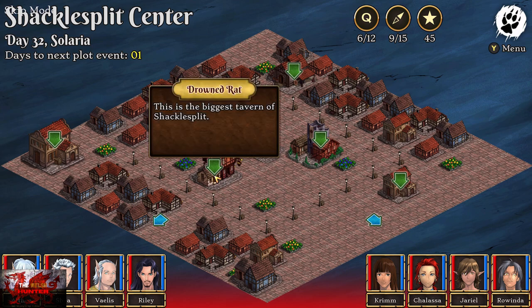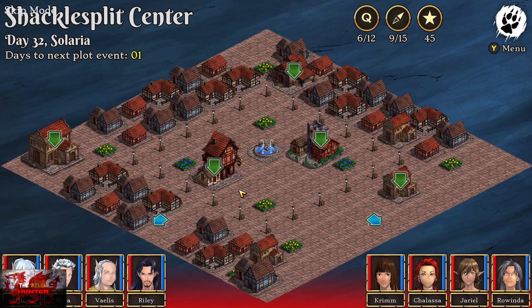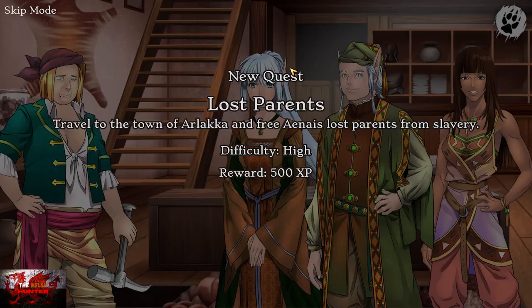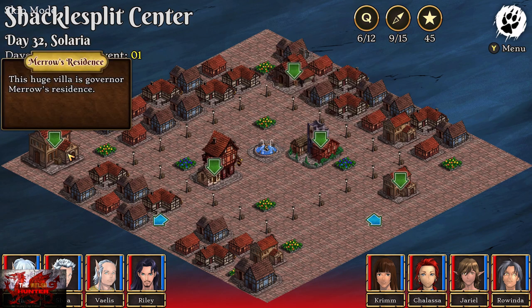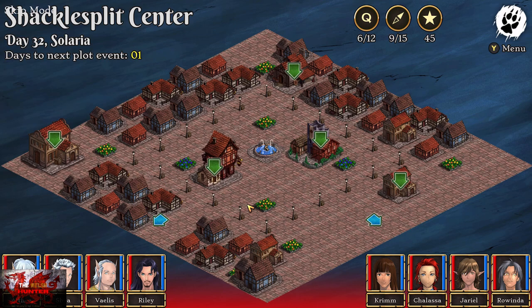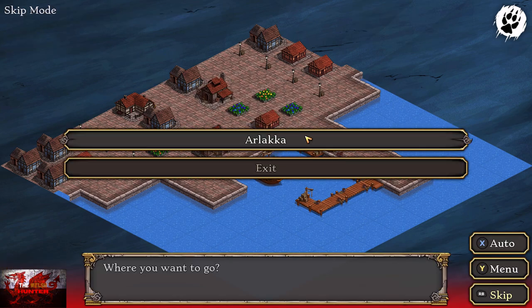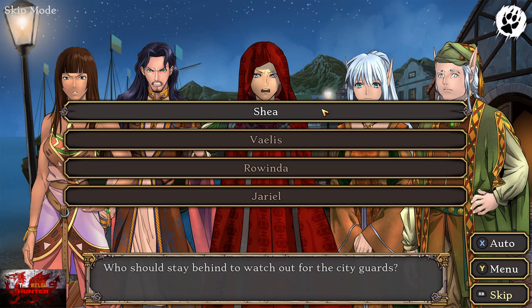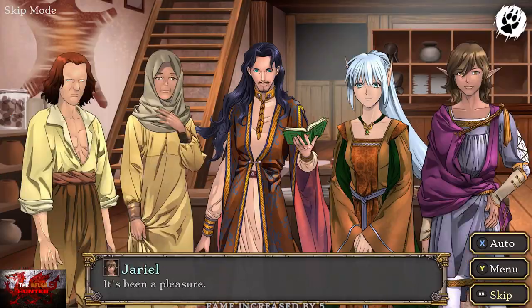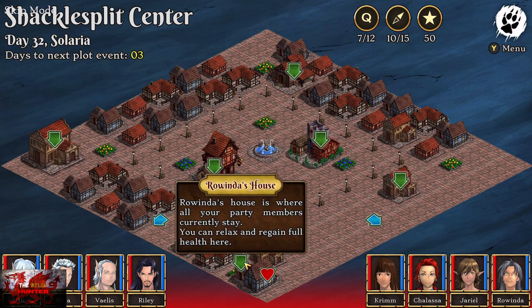What we're going to do is enter the Drowned Rat and then the Forge — that's going to get us another new quest. Exit here, then go back to the Merrow's residence in the top left-hand corner. From here, go back to the ship. Choose choice one — Alaka. Then choose choice one again: 'Let's try sneaking in.' Then Shea. Once this one is done, go back to the Shackle Split main area and back to Rowinda's house, and relax twice again.